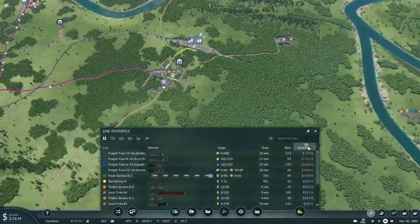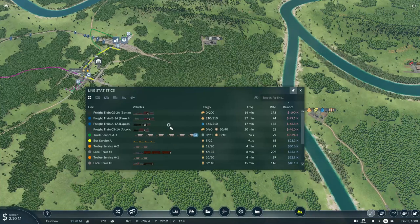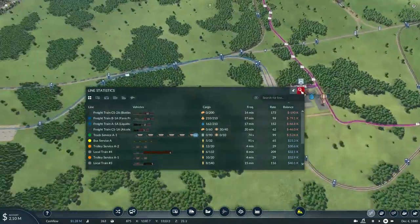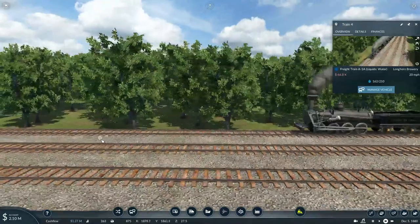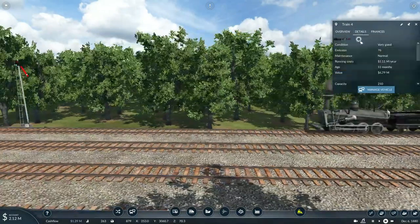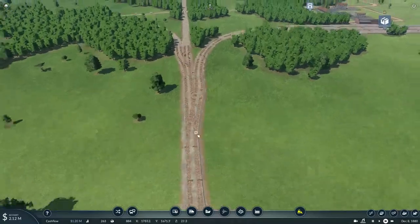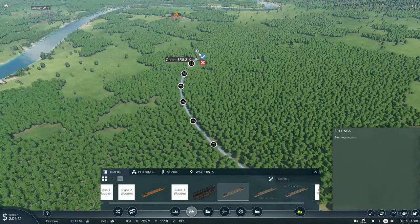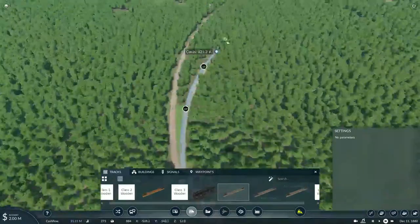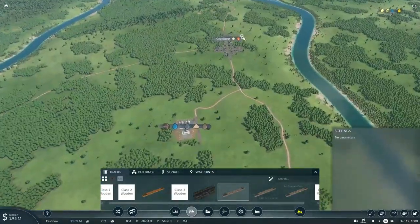We still have a profitable passenger train, a profitable shipping operation, and we just need at least one profitable freight train before the end of the year. Hopefully this train will be able to get there before it happens. Let's actually turn the tracks to the right here so the tracks can head towards Grand Valley and then into Kingsburg.